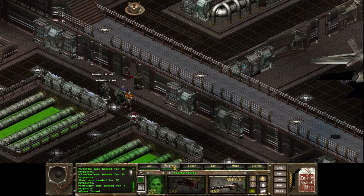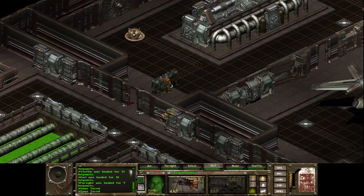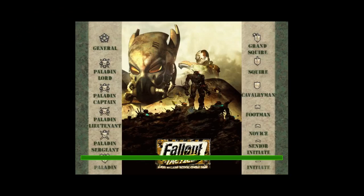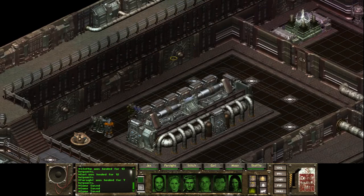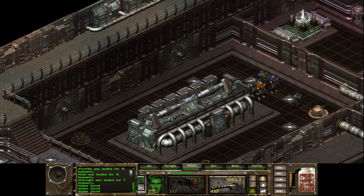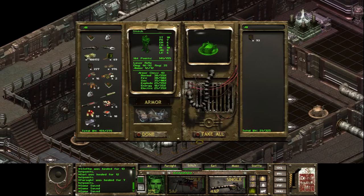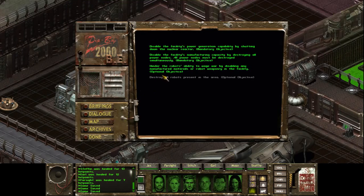Save the game and let's continue — although there might be more guys in here, I don't think there are. See if Earl can carry whatever this guy has — he will. Earl is gonna be now our go-to guy for all the looting. Nobody back here — there are gates. There's a generator over there, so Earl is gonna take that and Stitch is gonna take that. Let's see what we can get — 93, that's pretty good. We need to go over there. Let's look at the objectives and see what we need to do. We need to hinder the robot's ability to wage war by disabling any manufactured materials or robot weaponry in the facility — so that's our only objective we need to concern ourselves with.